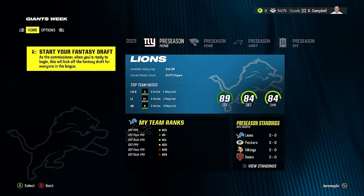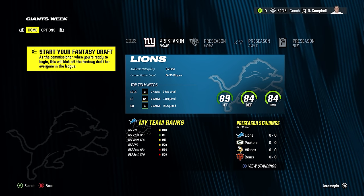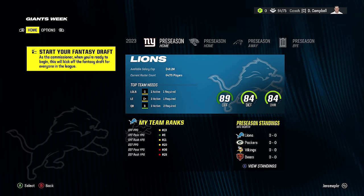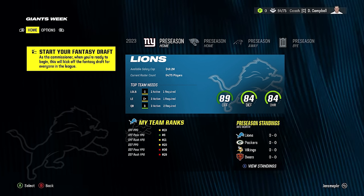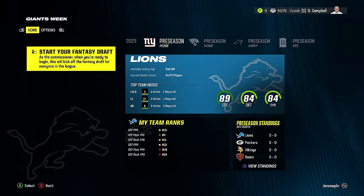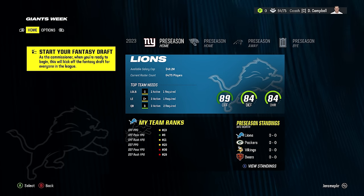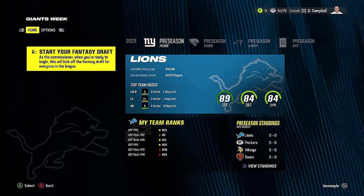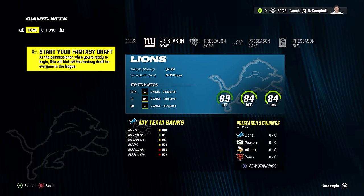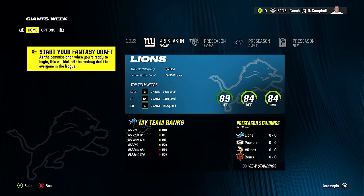Long story short, we're doing a speed rebuild of the Detroit Lions through the fantasy draft. So if we have pick 16, I have to hurry and grab someone like Jamar Chase. I'll have my fantasy draft guide on the side — it's helpful. If you like this idea and want more speed rebuilds, leave a like and subscribe. We do a ton of franchise stuff including rebuilds.